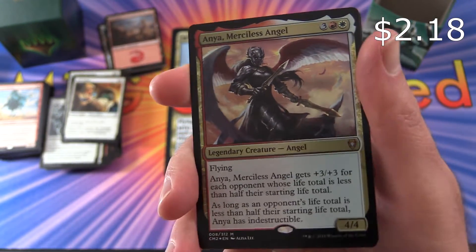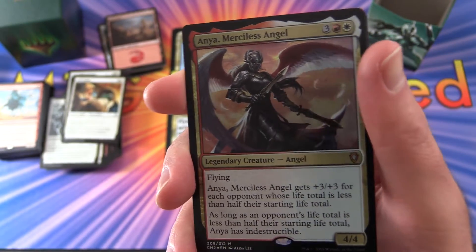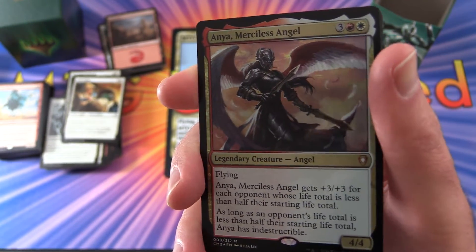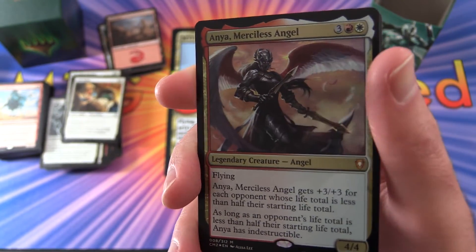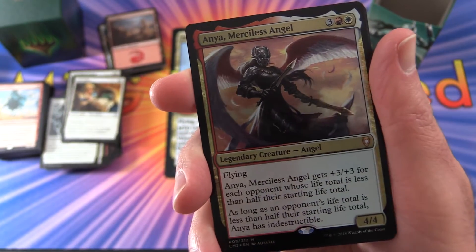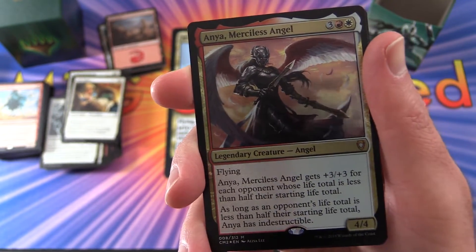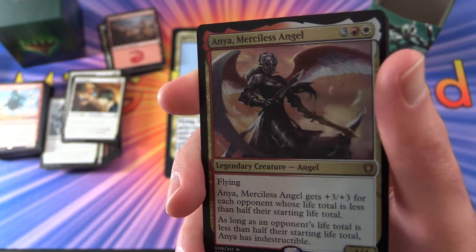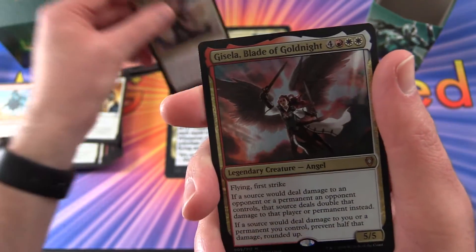Another foil mythic - Anya, Merciless Angel. Legendary creature, Angel. 4/4 for 5 mana with flying and gets +3/+3 for each opponent whose life total is less than half their starting life total. So you're going to be looking at probably 20 or less. And as long as an opponent's life total is less than half their starting life total, Anya has Indestructible. So that seems pretty insane for a commander.